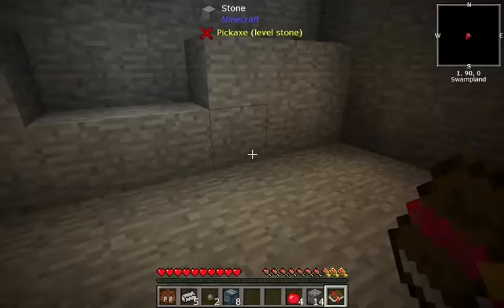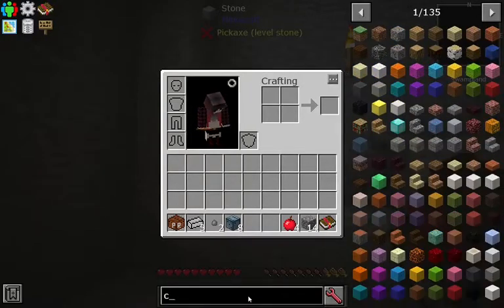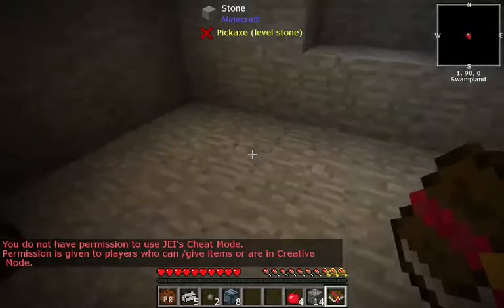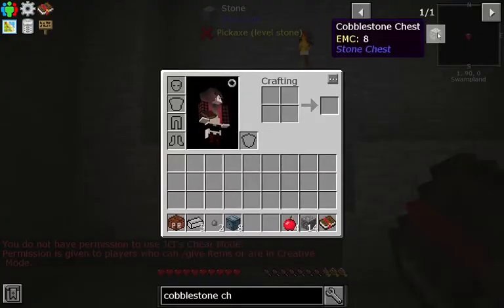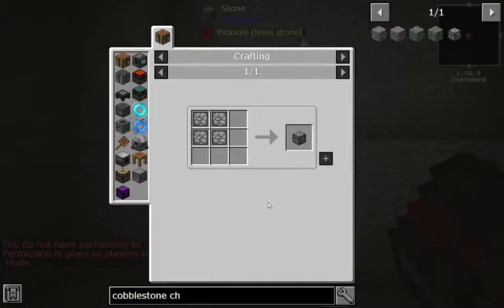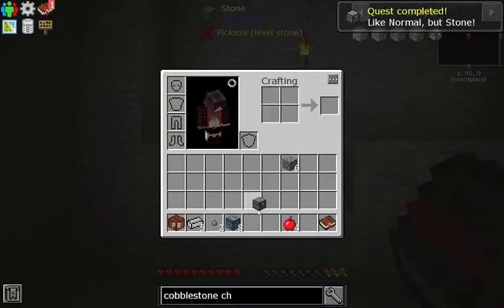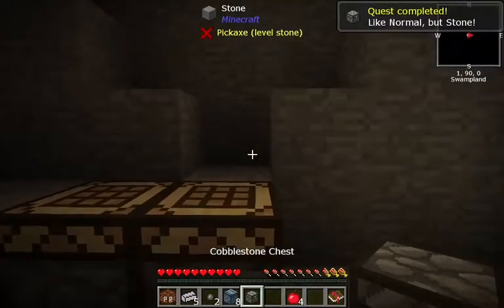Craft a cobblestone chest. Cobblestone parts - okay, how do we make these? Just with cobblestone - eight cobblestone like that should give us four cobblestone parts. And that should allow us to make the chest. Alright, that wasn't too complicated.